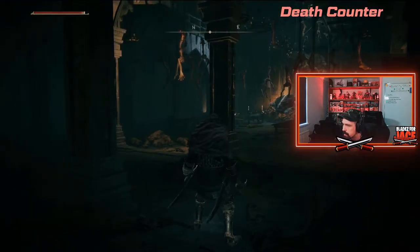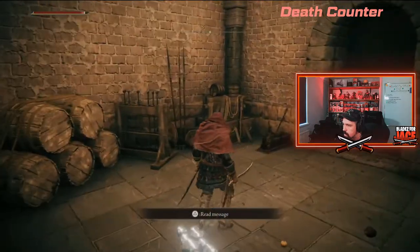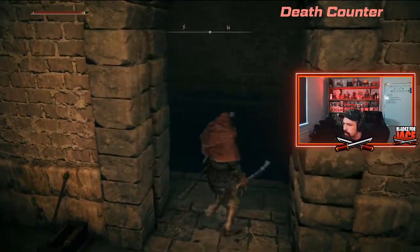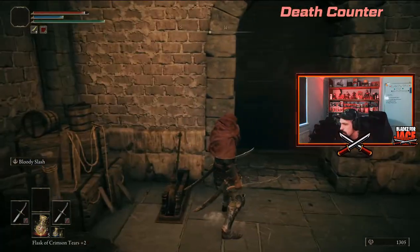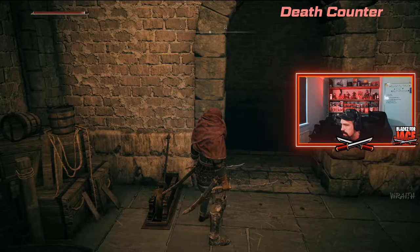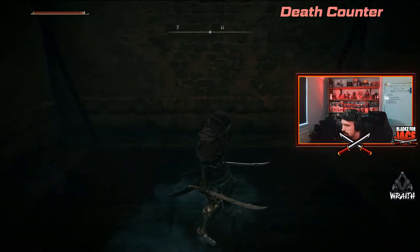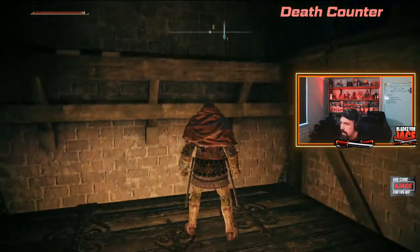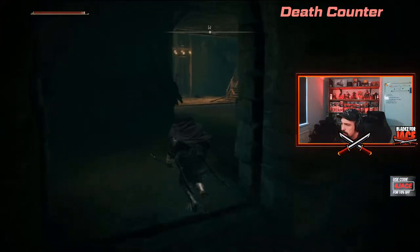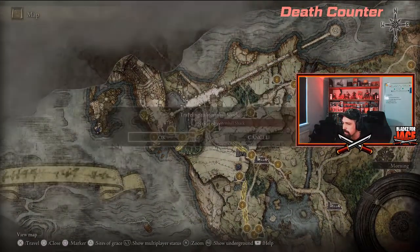Come down here — something will attack you but ignore it and go this way. This is where the elevator is. If it's your first time in here the elevator will already be there. It'll come back down and take you back up to where you were. You don't need to run all the way back — if you've used the Site of Grace outside the shack you can just teleport back.